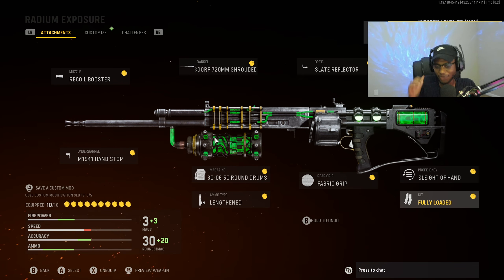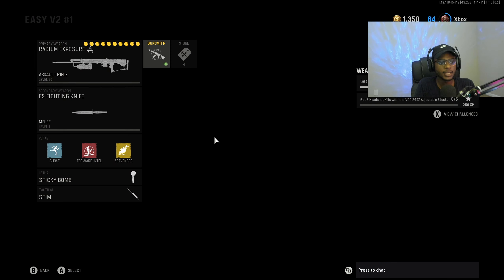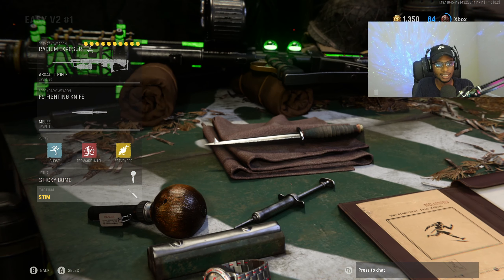This is a very underrated assault rifle here in Vanguard. Nobody is running the KGM-40 for whatever reason, and it is a monster at any and all ranges. Definitely go ahead and give this class setup a try. For secondary, I have on the combat knife, Ghost, Forward Intel Scavenger, sticky bomb, as well as the stem shot.